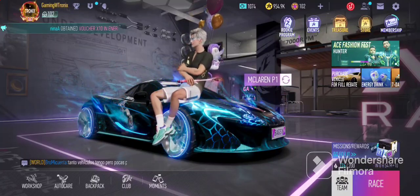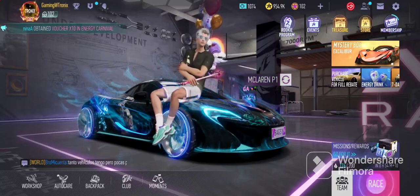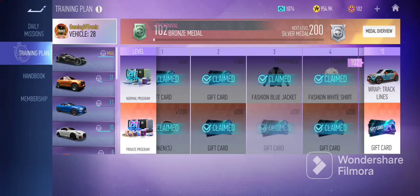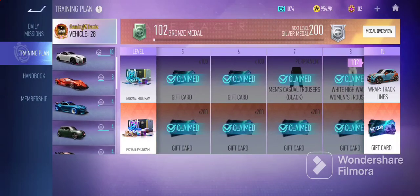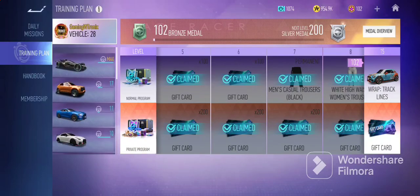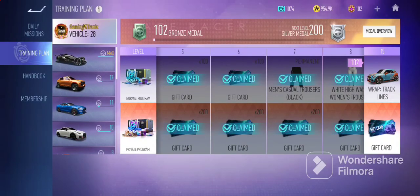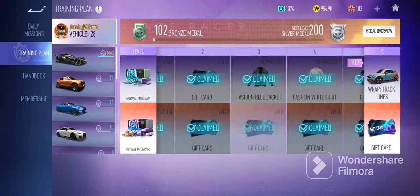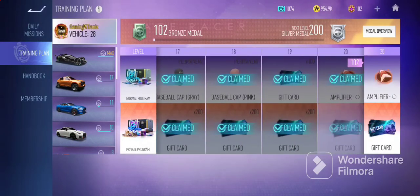The very first tip is you need to upgrade your cars and essentially your proficiency level — that's how you are able to unlock a lot of other things. This is basically where your proficiency level will be for certain vehicles, and each vehicle is maxed out at level 20. Once you get to 20, you can move on to a different vehicle and unlock things along this path.